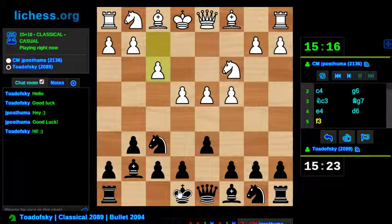I meant to say a Candidate Master. Alright, f3. I've seen this system before. The key point of this system is that e4 is well defended, so early c5 isn't as convincing here. I think I could still go with like a5. How's this go? Where do I want my knight again?